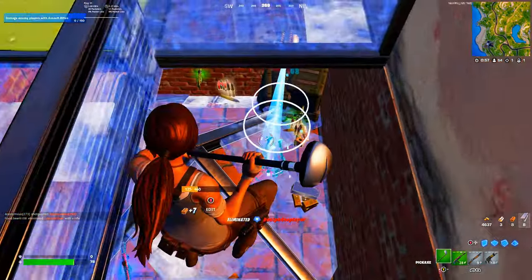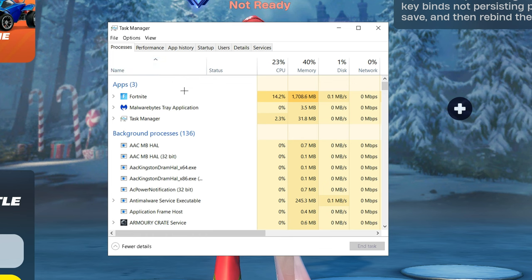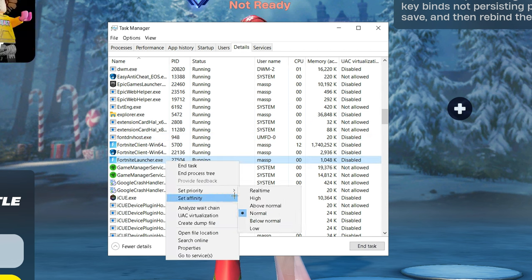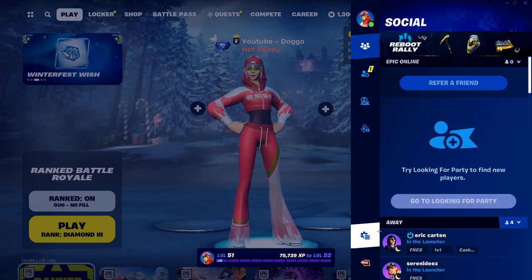Our first step is going to be opening up your game and then loading up Task Manager. Once you're on Task Manager, head over to Details, scroll down to find FortniteClient-Win64-Shipping.exe or the Fortnite launcher, right-click on it, hit Set Priority, go to High, and then hit Change Priority. Then exit out.